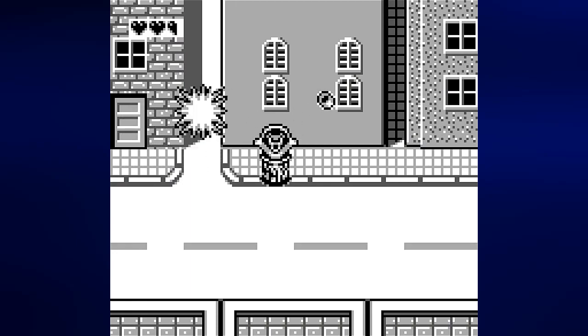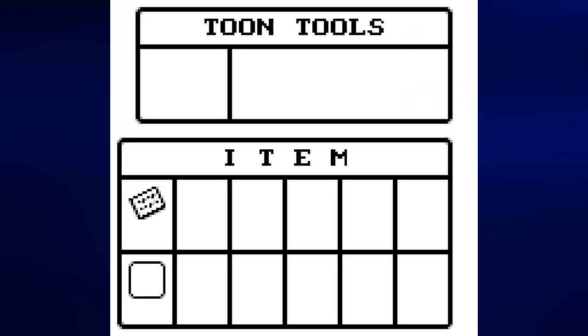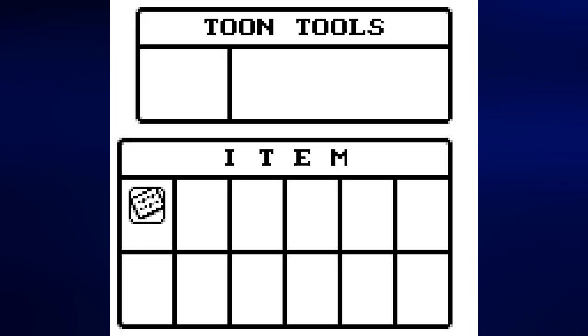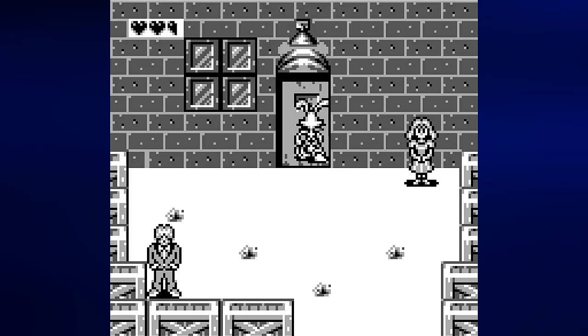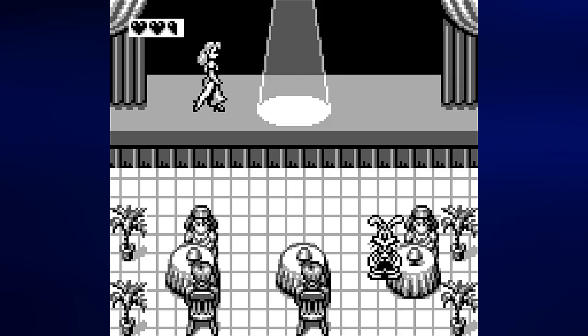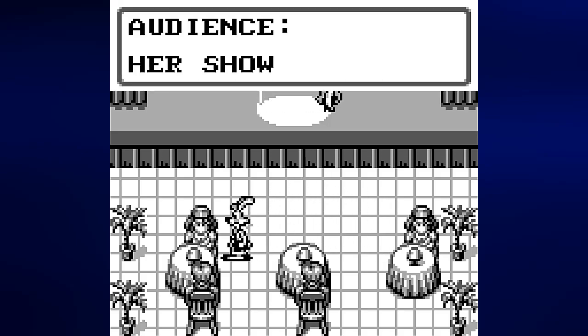Now we can go back to the Ink and Paint Club. We just have to go up to the door and use the password. Press Start to open the inventory — we have the password on the piece of paper. Highlight it with the square, press A to use it, and since we're in front of the door, we'll use the password. 'Walt sent me.' 'Come in.' From here you can talk to the people — they say things like 'She's incredible' and 'Her show is fabulous,' but they don't really say very much. Now if you approach Jessica, all of a sudden two weasels from the Doom Squad show up and carry her off.